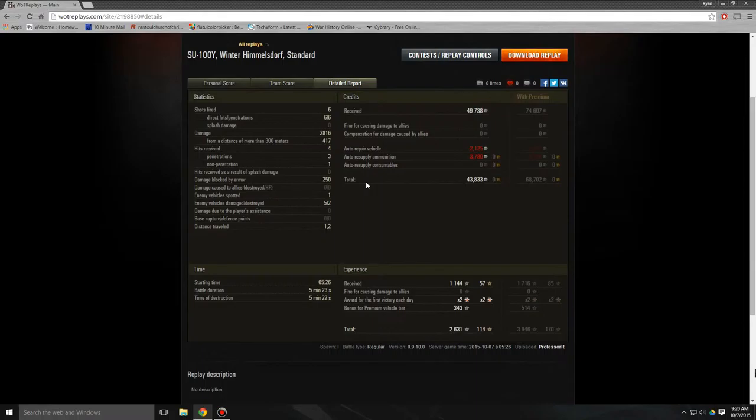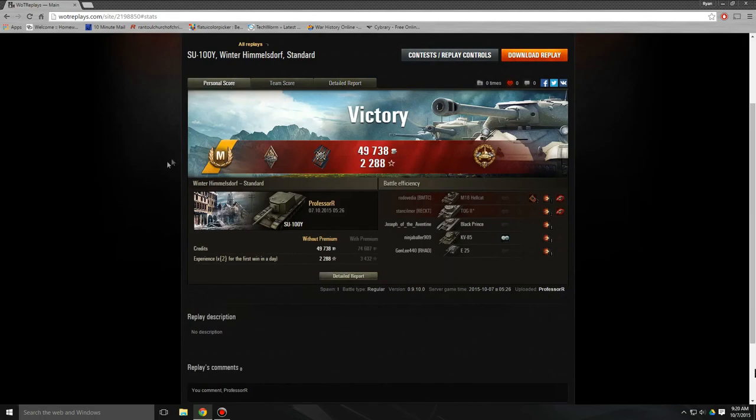This was my first victory of the day in this tank, and apparently there's a bonus for premium vehicle tier — I have no idea what that is, but that's another 343 experience for a total of 2,600 experience that all goes straight to my crew, which is very, very nice. I'm training them on their 2nd or 3rd skill now. That was very nice to add. So that's it for this video — thank you for watching, see you guys later.